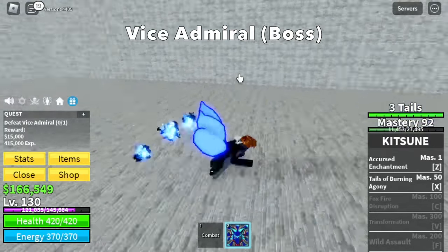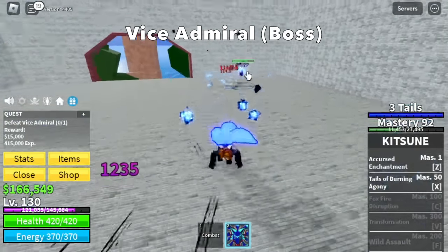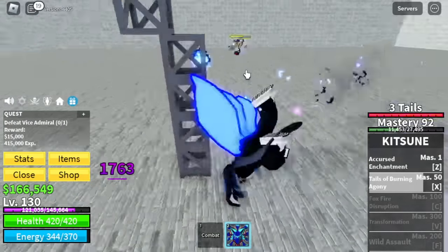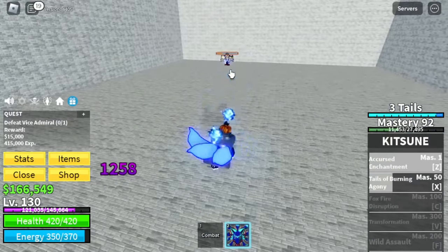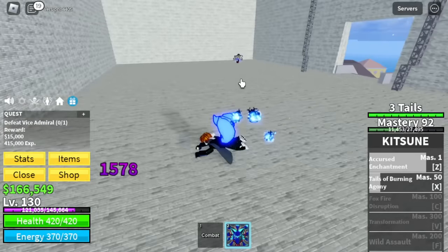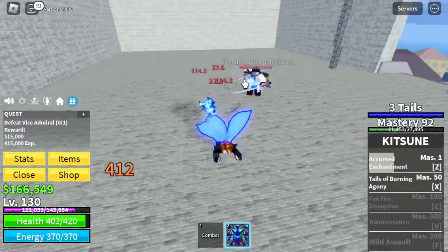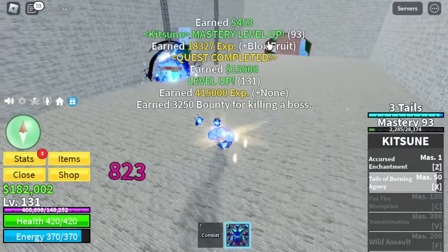Let's focus on defeating the boss. Left clicks, one Z skill — check the HP. Half HP remaining, actually more than half. After using the Z skill it's almost dead. Imagine transforming using the V skill — I can't wait. Also, when doing server hop, make sure to spawn as a Marine so you will spawn just near the Quest Giver.